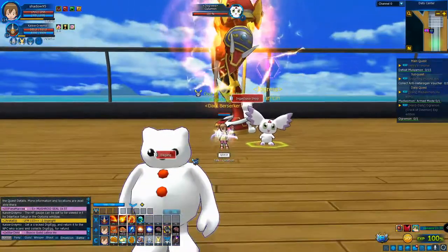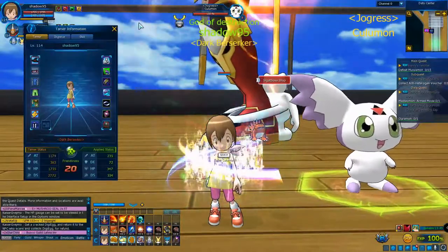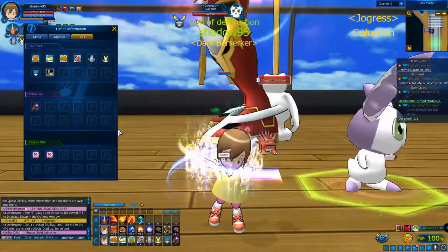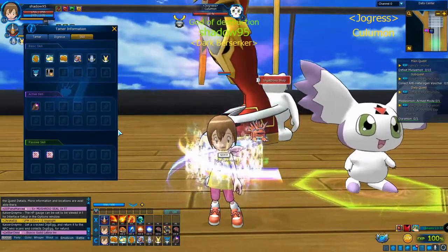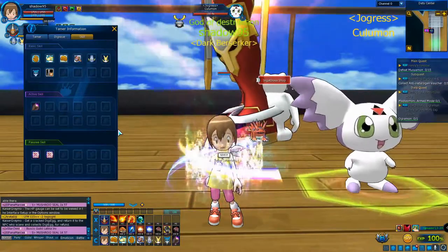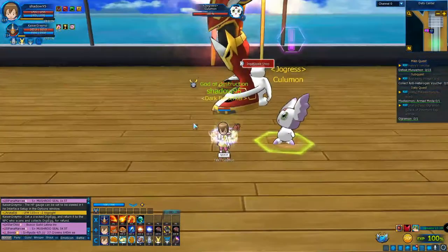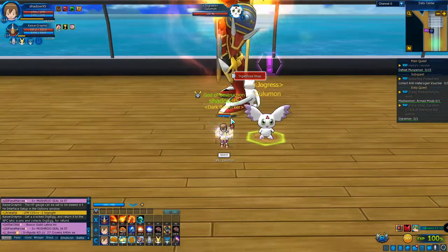Every tamer has their own specific skills, so you just have to pick the tamer you feel comfortable with. For example, if you want damage per second you can take Taichi — his skill gives roughly 10% more attack. If you want support, take Kari or Hikari since she heals your Digimon.